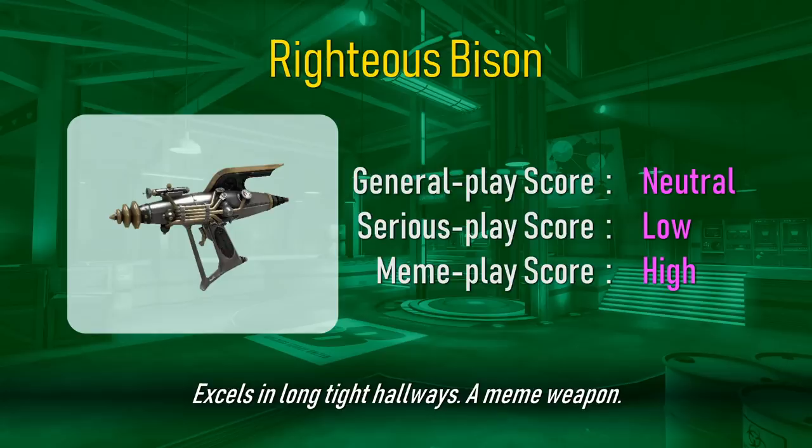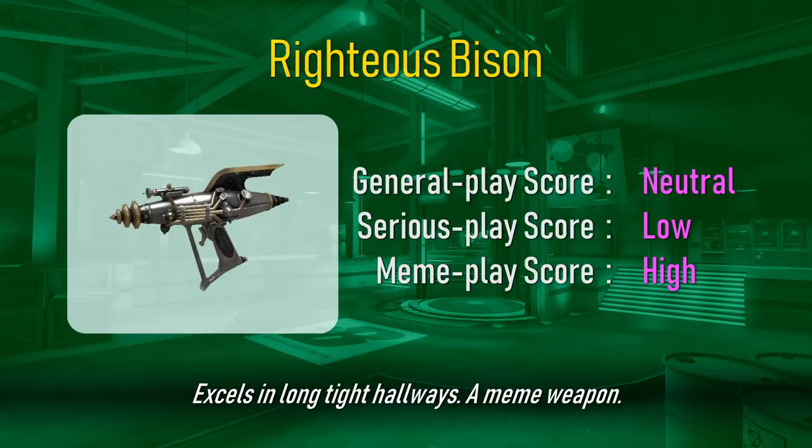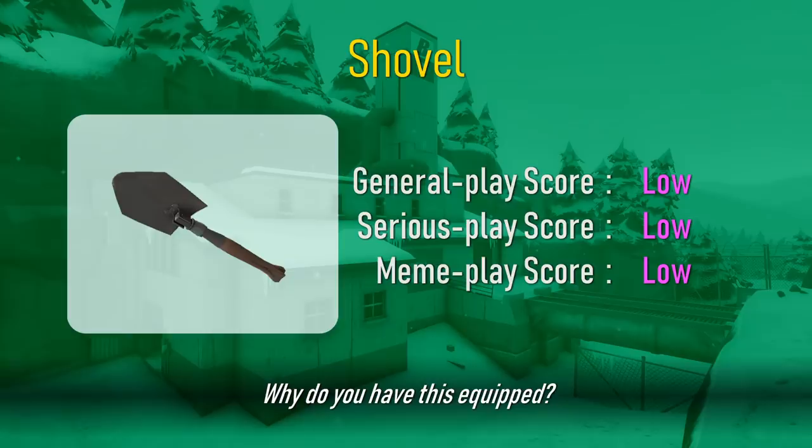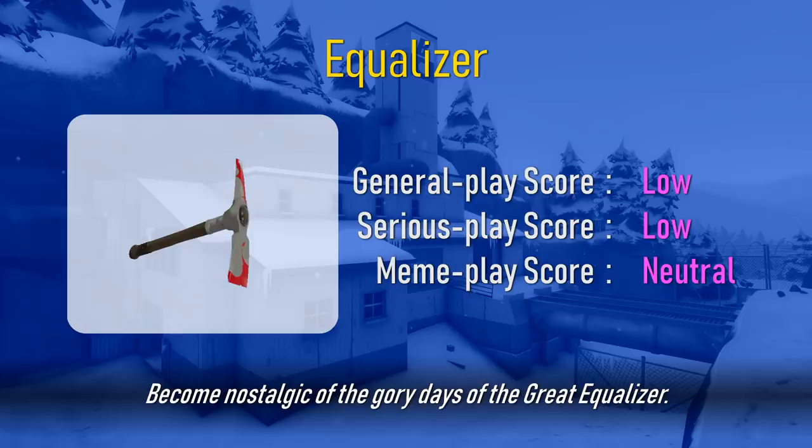Stronger as an anti-sentry tool than a weapon. Excels in long, tight hallways. A meme weapon. Weak, but can be fun. Strangely become difficult to hit. Receive confused looks. Usable as a quick single target finisher. Why do you have this equipped? Become nostalgic of the glory days of the Great Equalizer. Really easy to forget to unequip this when switching modes. Medium risk, medium reward healing.